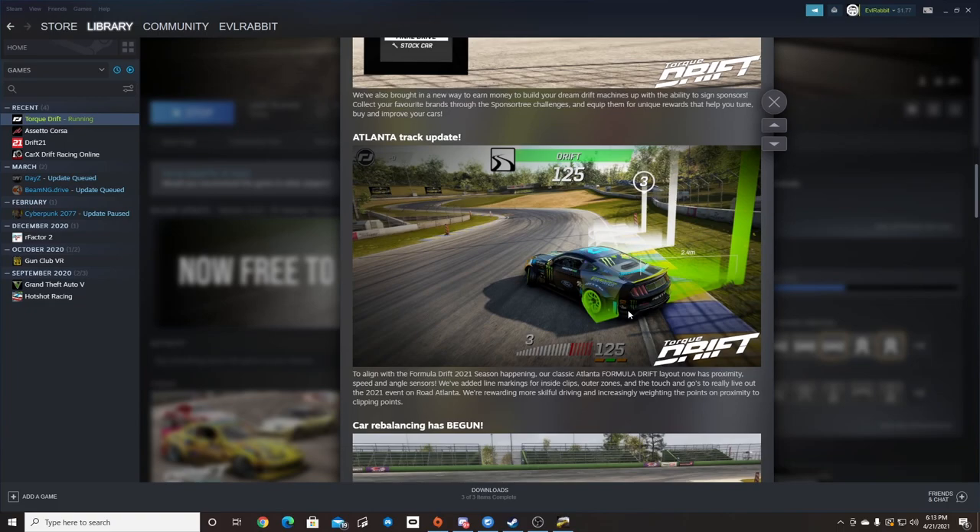Road Atlanta got a big update with clipping zones, proximity on speed, and proximity zones, which is tried and true to actual Formula Drift. So it's a big update to see that they're leaning more towards that type of thing, which is great.